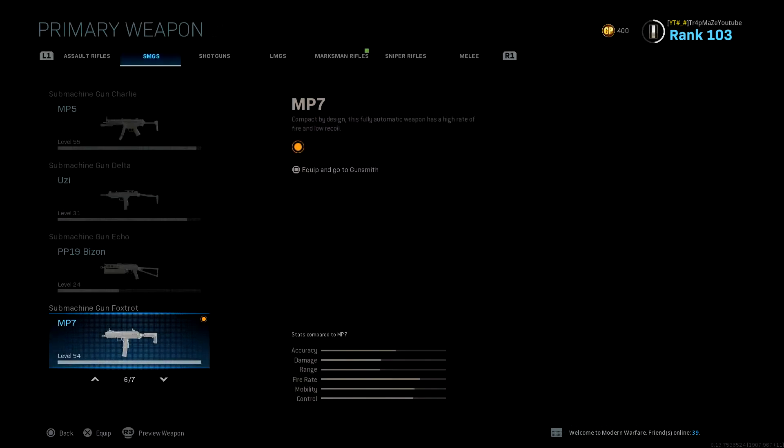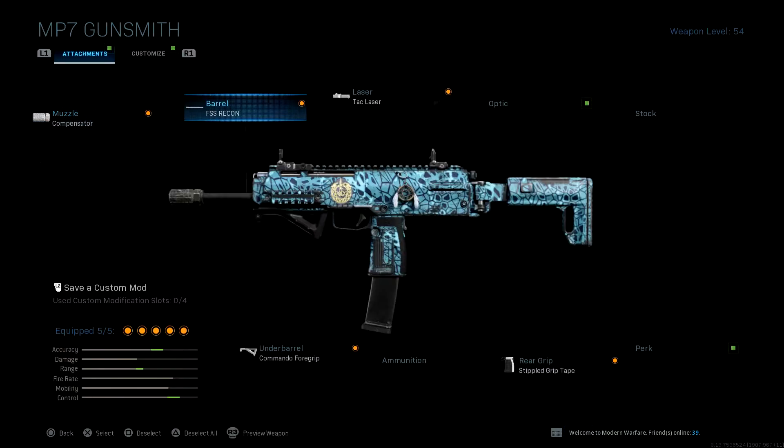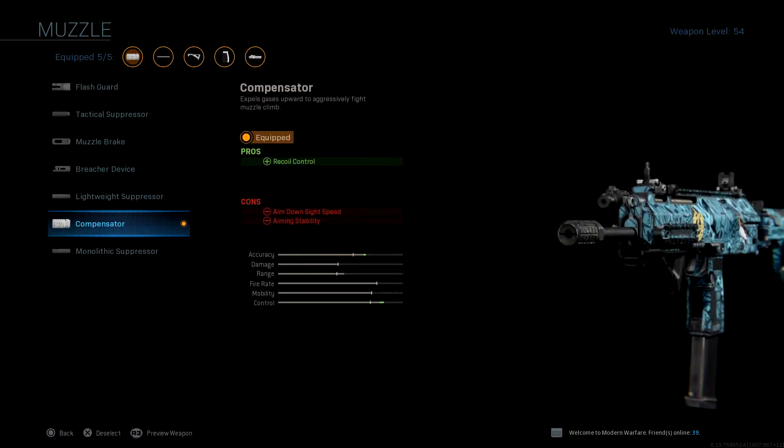Alright, so here is this setup. The first thing we have for the MP7 is the Compensator. I started running this just recently because it's really good for your recoil. For this no recoil MP7 setup, you pretty much need this Compensator since it's going to control all your recoil and you're not going to miss a single bullet when shooting an enemy.